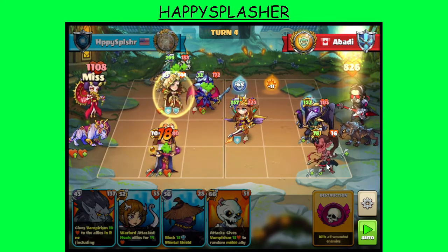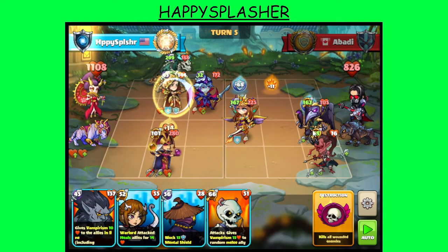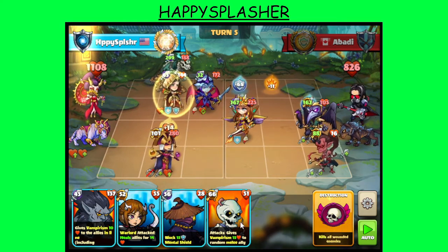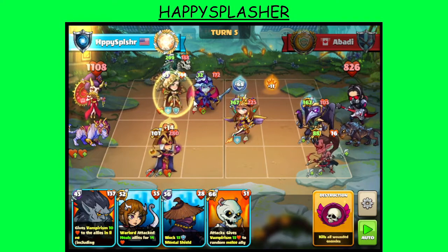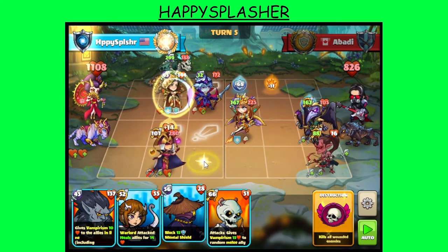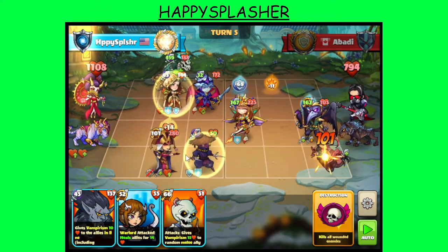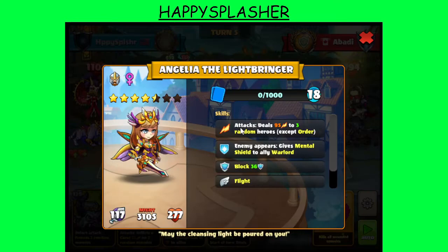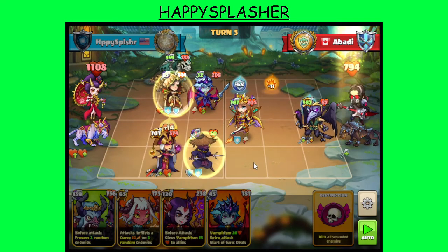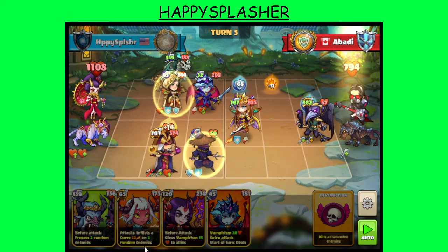So we have the Angelia dealing damage. We have this ranged hero here that gives an extra attack to a random ally once it dies. Still out of range. Going to summon a melee hero just to block right here — this one also gives mental shield, so it will actually help us block. When this hero dies, it will give extra attack. So next turn we will be doing our destruction. Also want to get rid of that Tengu so we can summon heroes to actually attack. We are pretty close to lethal now.